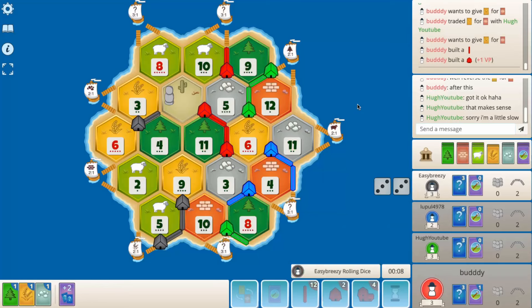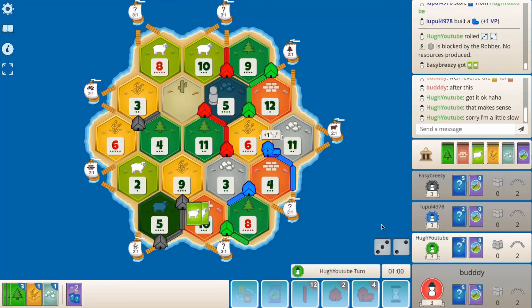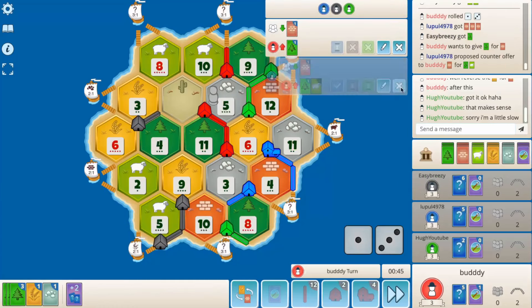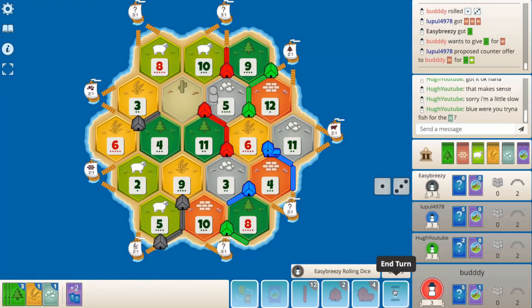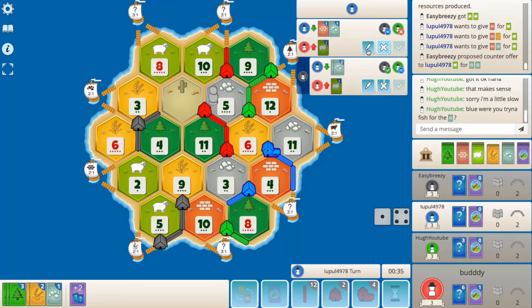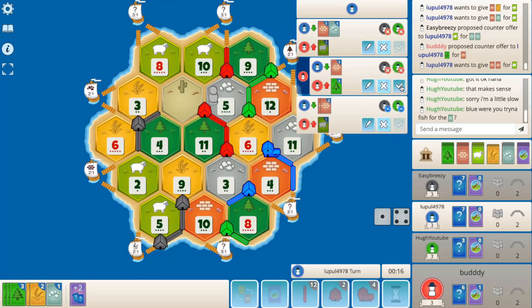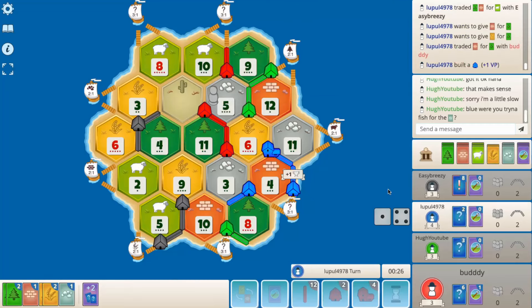I guess we could have used the year of plenty to do it too — I didn't think about that. But I think I'm fine with the city on the 6-wheat. All right, let's hold. This 5-block is killing us.